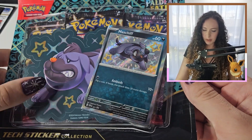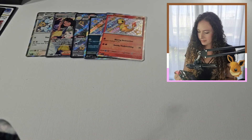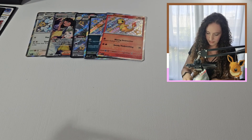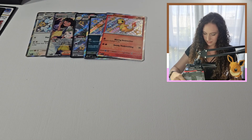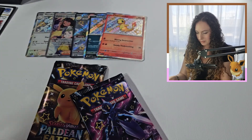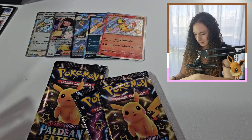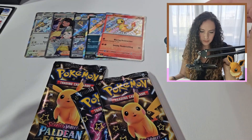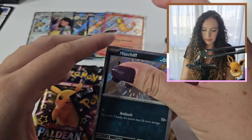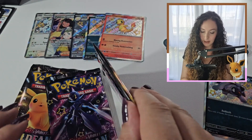Now, these are your promo packs. They come with a sticker — stickers are always good. I tend to hold them and never use them. Here's one, two, a piece of packaging, three packs. There's a sticker. And here's our promo. So cute. I'll set him over here because it doesn't technically count as a hit.